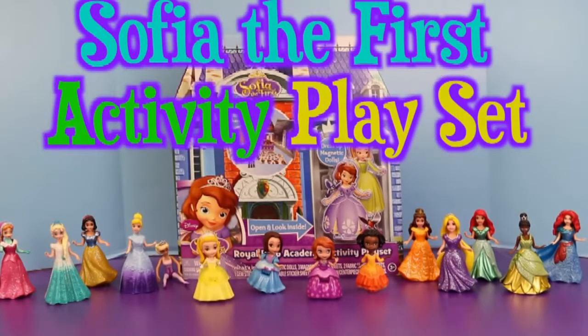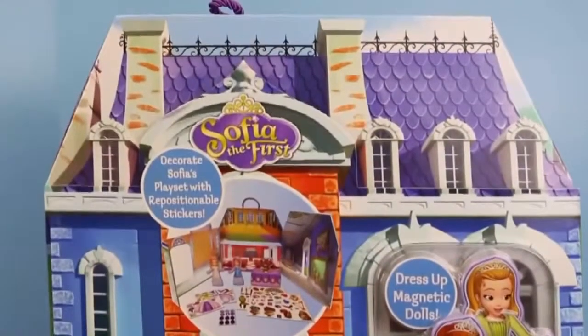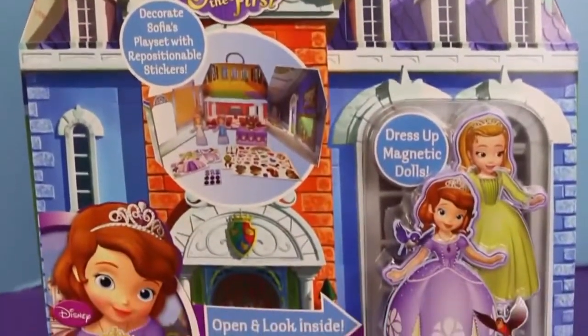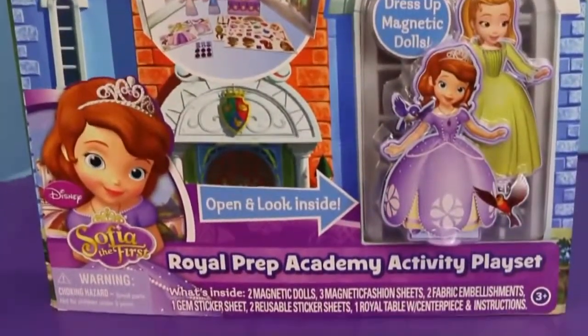Hello! Welcome to Toys Review Toys! Today you get to check out Sophia the First's Royal Prep Academy Activity Play Set! This play set comes with Sophia the First and Princess Amber, three magnet outfits, two fabric embellishments, one giant sticker, two sticker sheets, and a royal table.